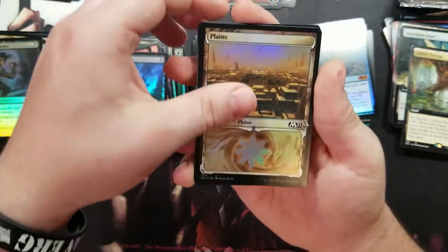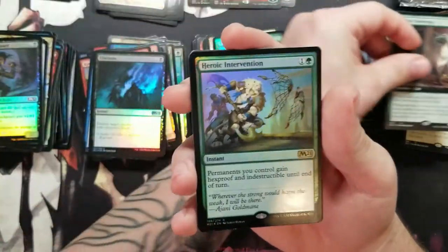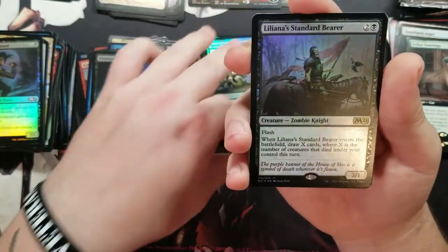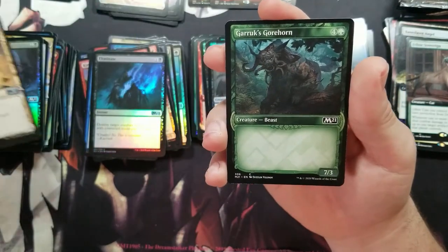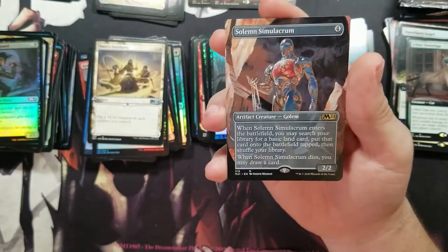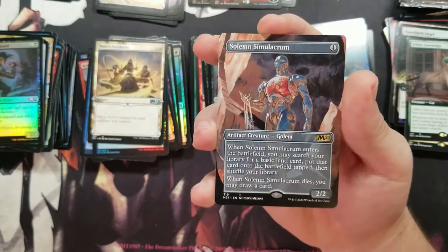Time for the fun! Got a full art Feline Sovereign, got a Heroic Intervention — nice! Got a regular Liliana's Standard Bearer, a Basri's Solidarity, and a Garruk's Gorehorn.